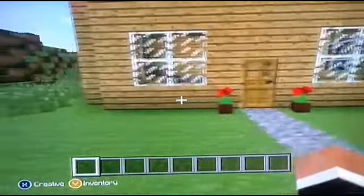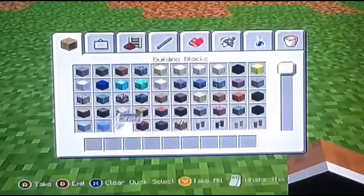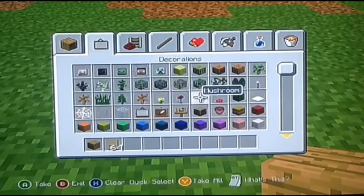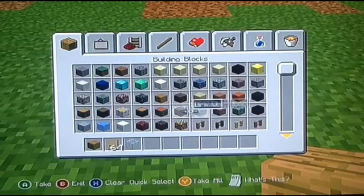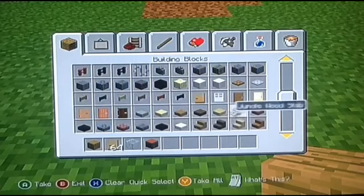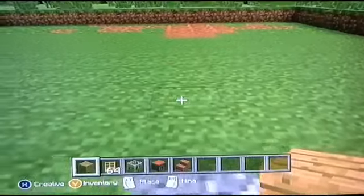The first thing you do is start with four blocks here and four blocks there. We're going to use oak planks and also get a door and some windows. Going through the supply list, you want to get some of this type of wood and some stairs.